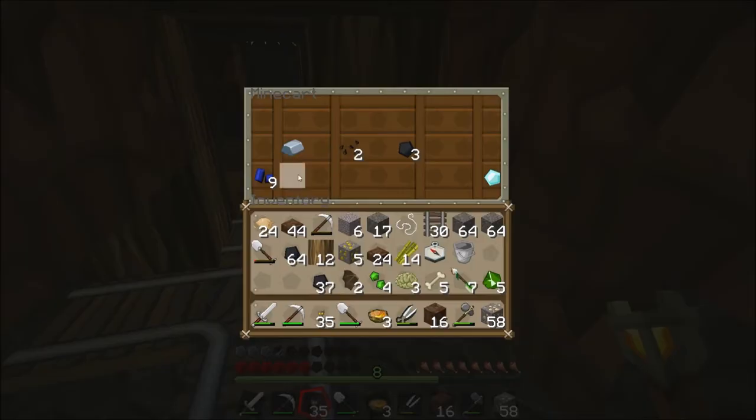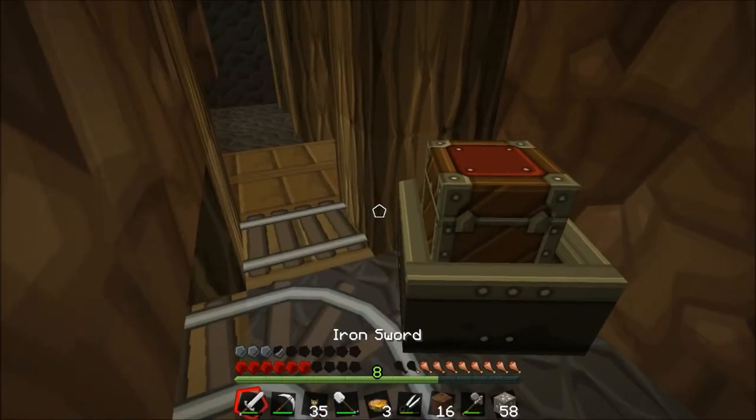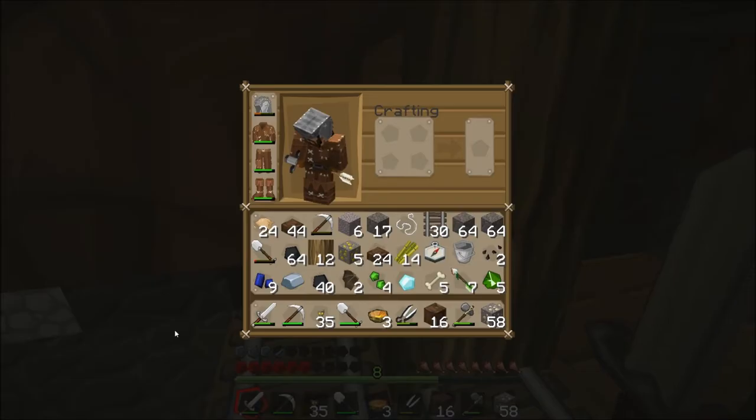What's in here? An iron ingot, some lapis, melon seeds — that is really good — a diamond! It's a single diamond, better than nothing, and some coal. I can probably get this thing as well — I could probably get the minecart.